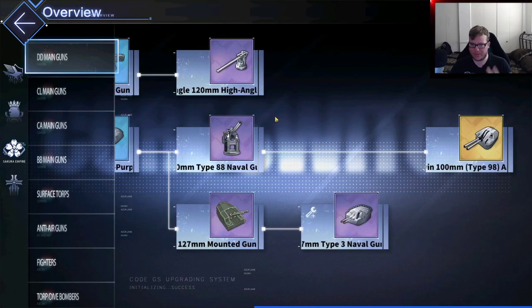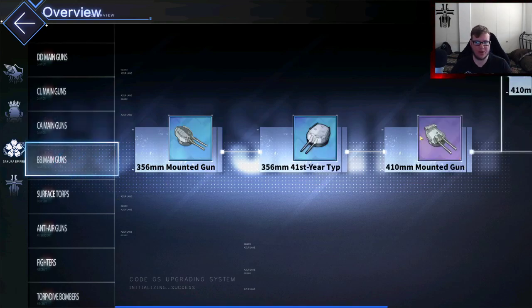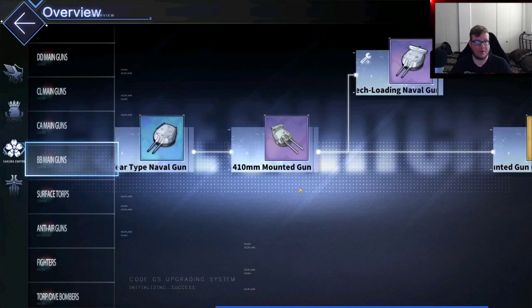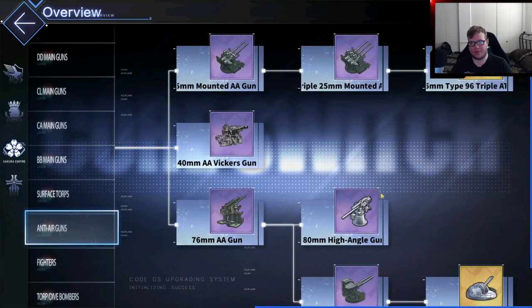Moving on to IJN. Nothing really remarkable stands out here. You have Belfast Gun from a box, Octopus Gun from Core, and some meme guns including what I'm pretty sure is Yamato's breach-loading gun — we don't have Yamato yet so don't build it. For torps, the 610 quads are pretty much what you'd want to build — a nice upgrade over the 610 manual ones with a slightly nicer, straighter pattern. I'd recommend building that, though I won't right now because I don't want to waste my plates.